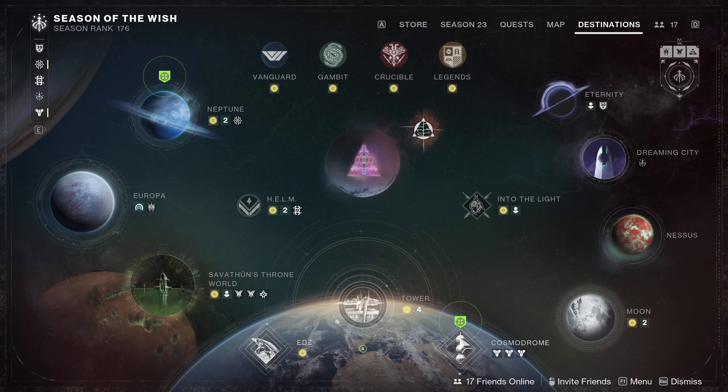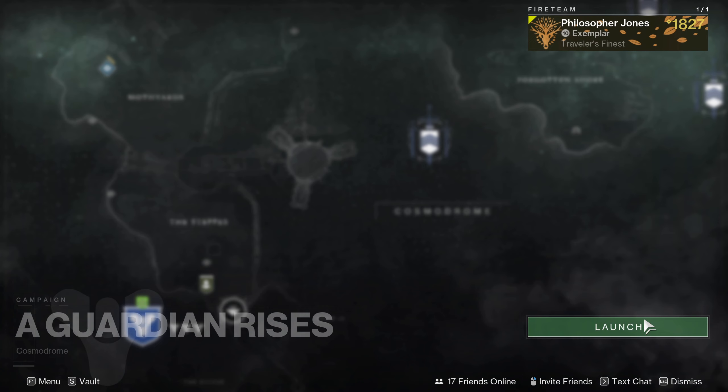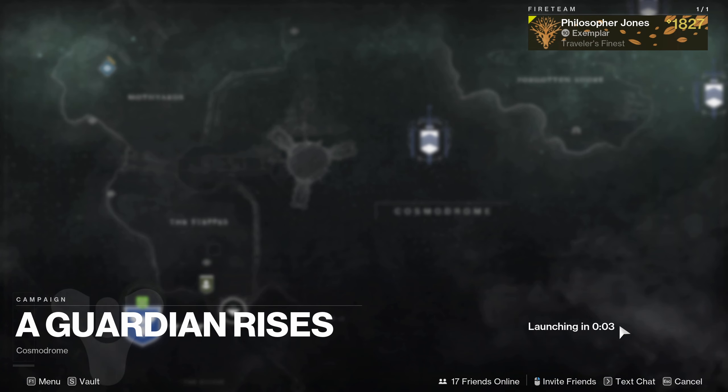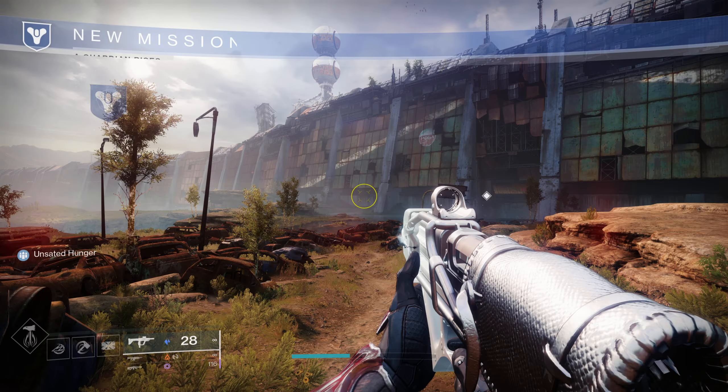Where do we go? It's not Neptune — there we go, Cosmodrome. Of course it's in the Cosmodrome. There it is: 'Guardian Rises.' You click it, launch the mission, and then obviously you're going to get the intro cutscene. Luckily you can skip it — skip it, skip it again, and then you're right in the mission.